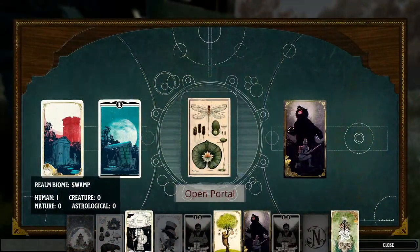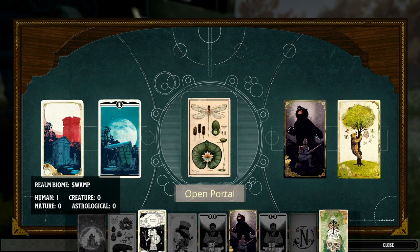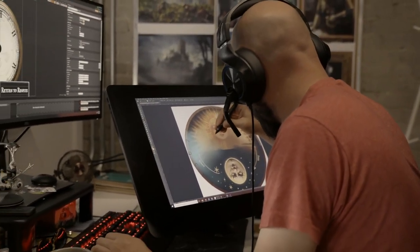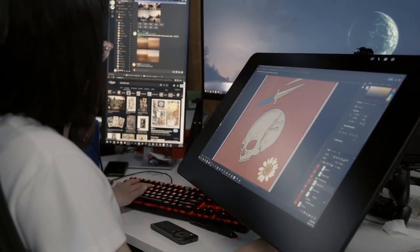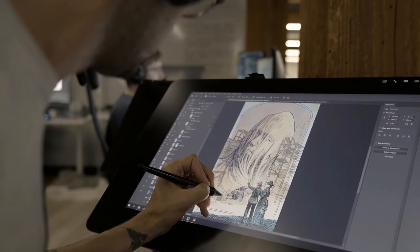We organize realm cards into biome cards, major cards, and minor cards. Biome cards — we'll introduce more over time; right now we've got the swamp, the desert, and the forest, each with their own unique environmental challenges. Major cards represent really big things that will happen in the realm when you play those. And then minor cards — there could be dozens in the minor set when we release into early access, with little adjustments and tweaks on what you get.